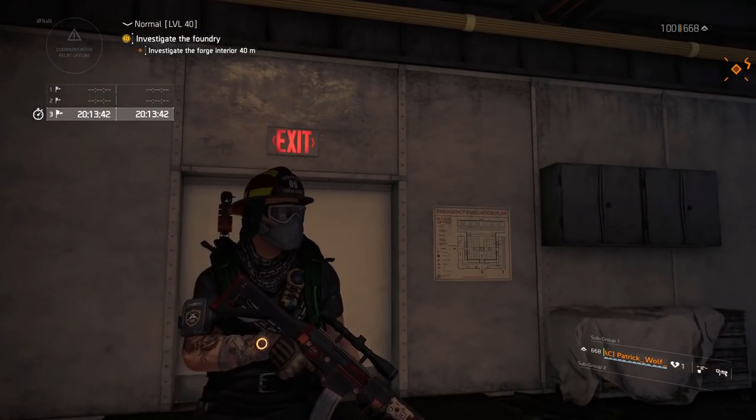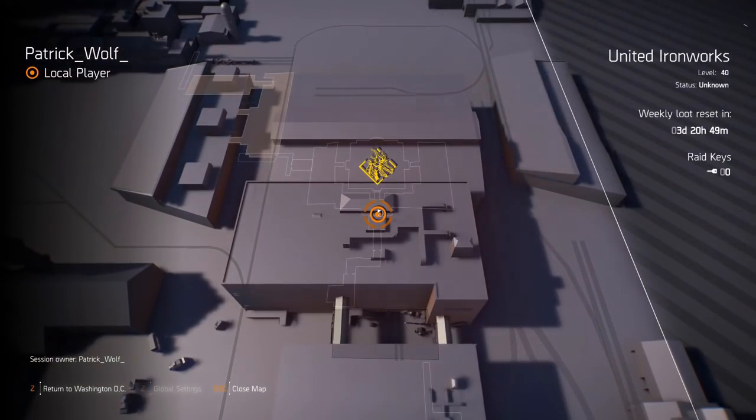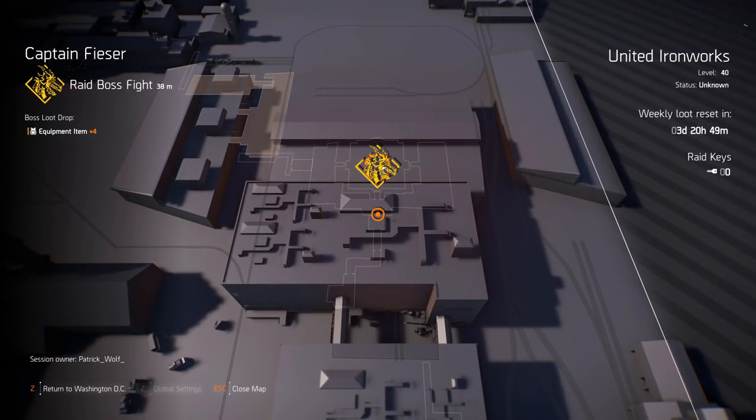What's up agents, Patrick Wolf here. Welcome to another Division 2 video. Today's video is going to be a full guide on how to do the number two boss in the Iron Horse raid - Captain Pfizer. I'm going to showcase exactly how to do it within 10 minutes, a kind of cheese way of doing it where you don't follow the correct mechanics but do it an easier way.